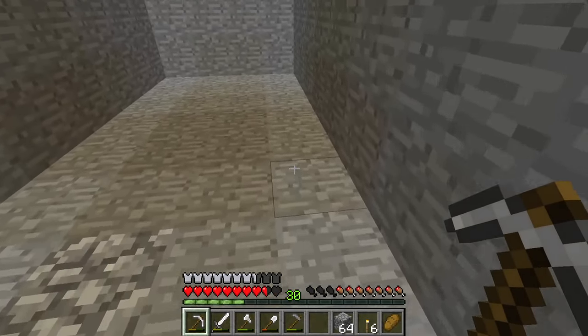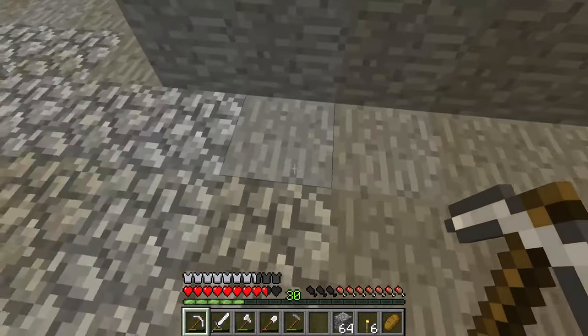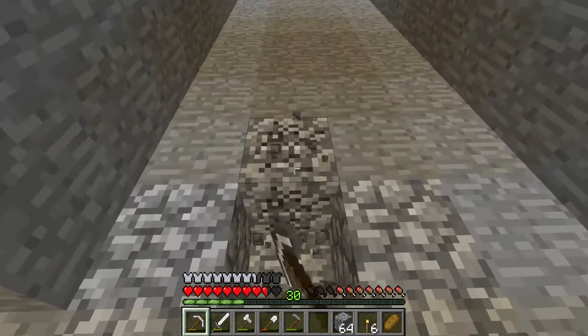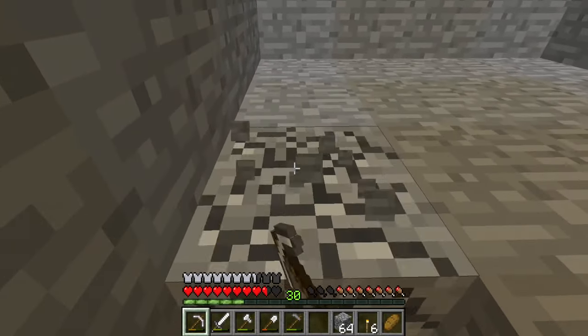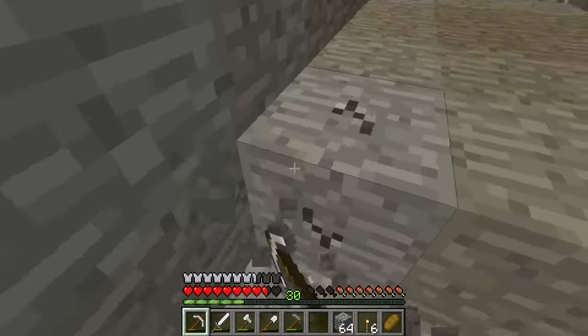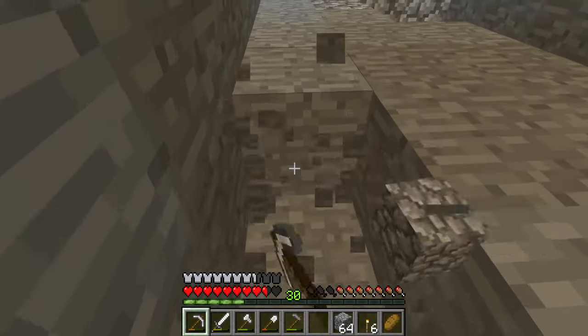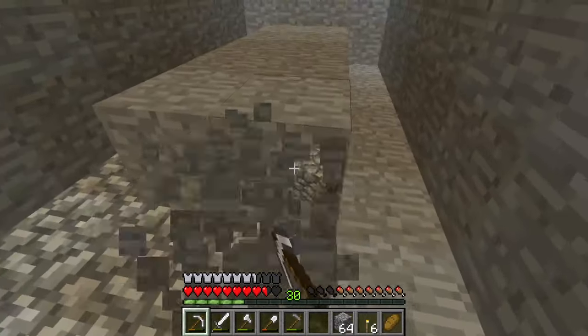One, two, three, four, five, six, seven, eight. One, two, three, four. Four by eight. Now that we're digging it out, we'll place water here. I mean, I could probably do it on both sides, but I'm pretty sure it's four blocks it reaches — unless it's only two or three in this version, which I'm not sure about.